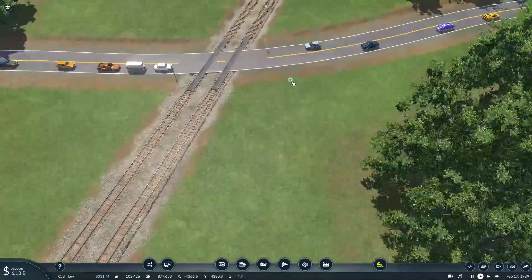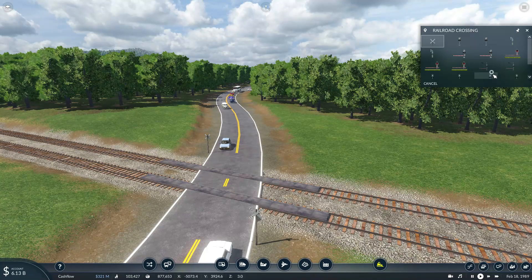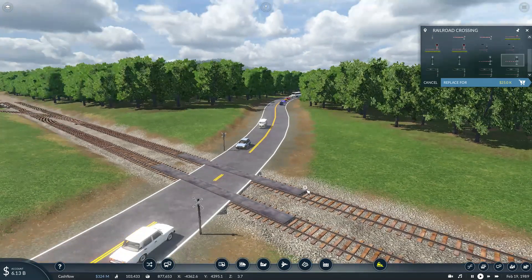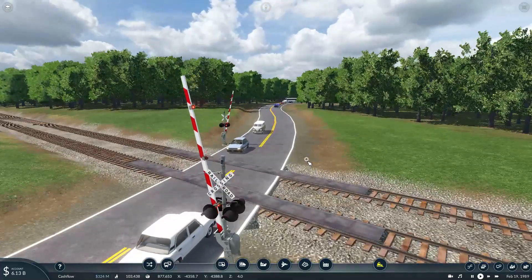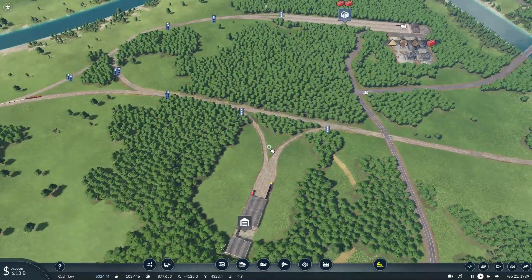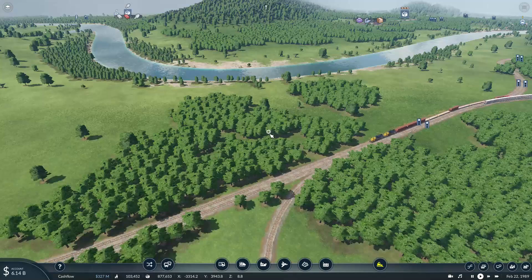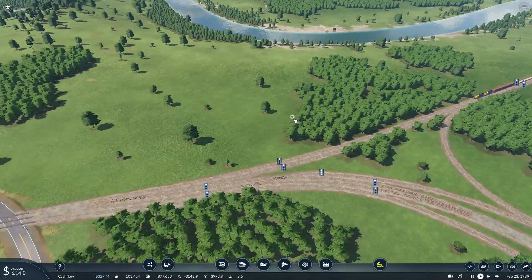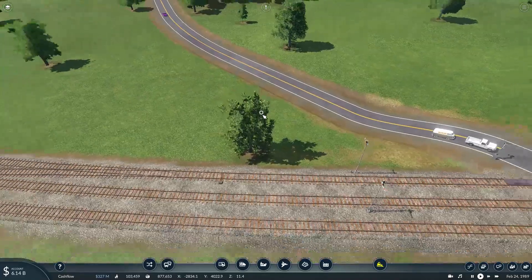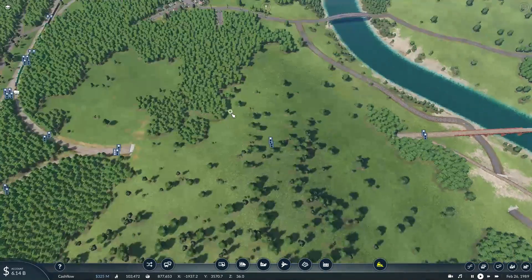Now with the new road connecting the two destinations, the entirety of the line is basically becoming a lot more modern, and we might as well add some new modern railroad crossing gates. While they're a little bit different from the ones we put in a long time ago, they're still very much important, given that we have a lot of new modern pieces of equipment on our operations.